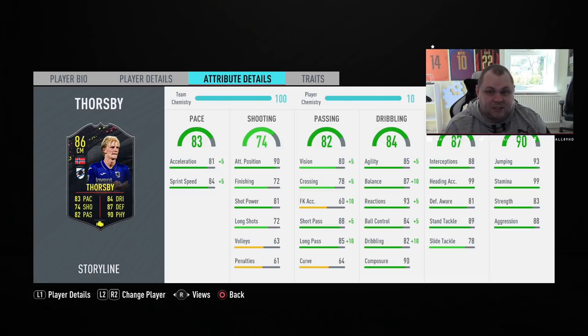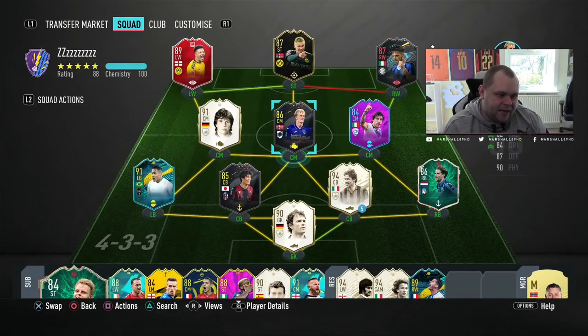In terms of his size, it's 6 foot 2. He's also got 93 jumping and 99 heading accuracy - I'm surprised he doesn't have powerhead trait. Because in the box from a corner this guy would be an absolute unit. He's got 88 interceptions, 81 defensive awareness, 89 stand tackle, 78 slide tackle, 88 aggression, 83 strength, and 99 stamina - that could be huge for the card, as it is with every high-to-high work rate player on this game.